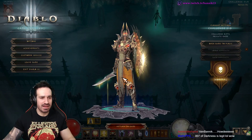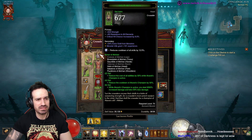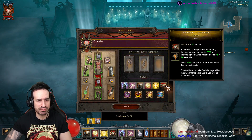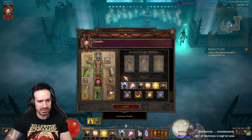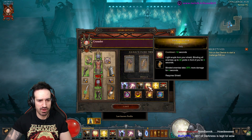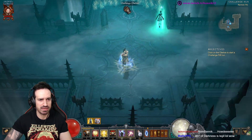Challenge Rift 210 — it's a Crusader this time. Let's click on the soul mirror; it reveals everything you need to know. It's a full Akkhan set for the Crusader, which means we should be able to have Akarat's Champion up 100% of the time if there's enough cooldown reduction. The skills we're using this week: Fist of the Heavens, Heaven's Fury, Iron Skin, Shield Glare, Laws of Valor, and Akarat's Champion.